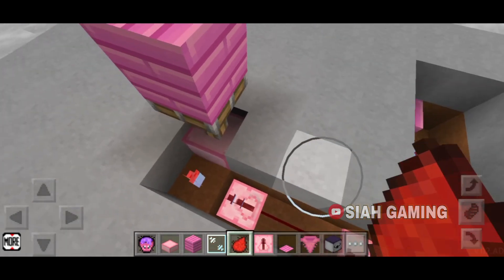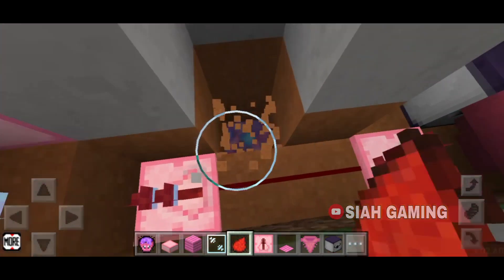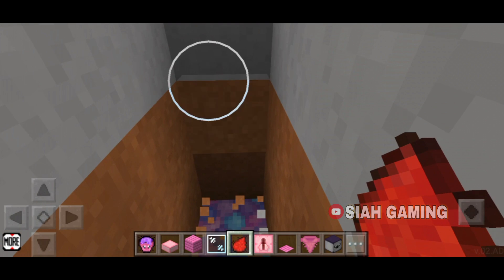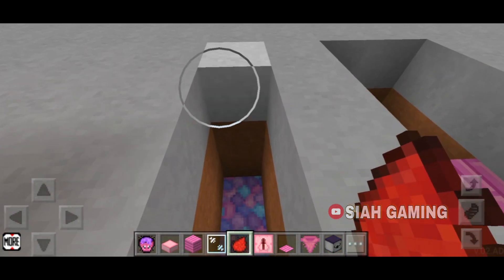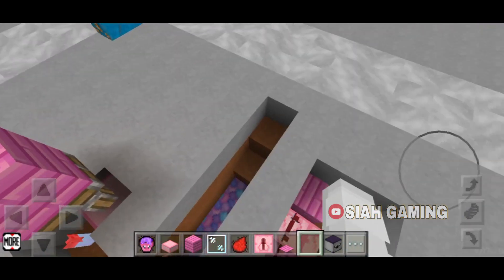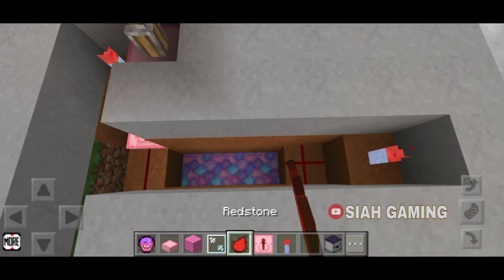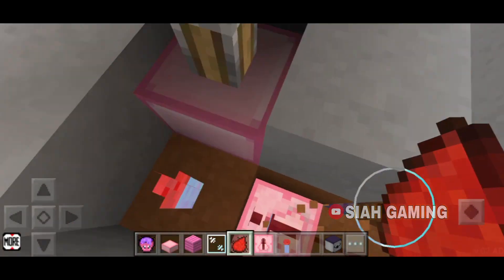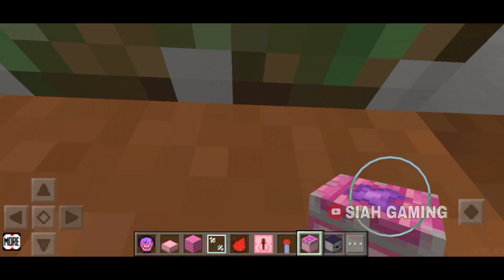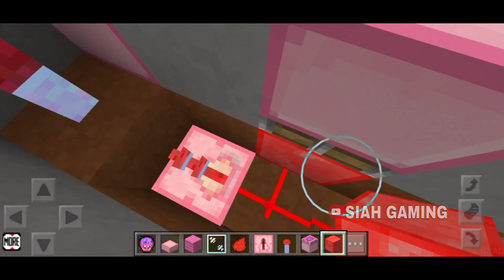Right here, as you can see, there are three blocks. On the middle one we will dig a hole down to bedrock, then dig another hole two times over — two like this and then one like that — so it will become like a staircase. We will also need a block of redstone. Put the redstone torch right here and then three redstones like that.